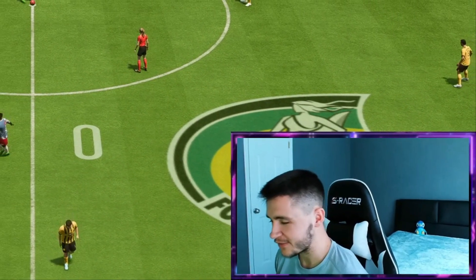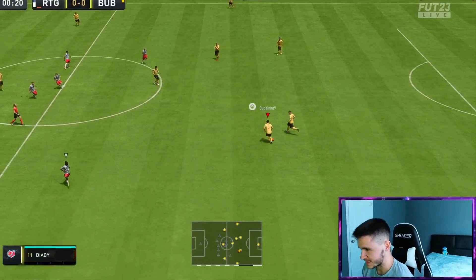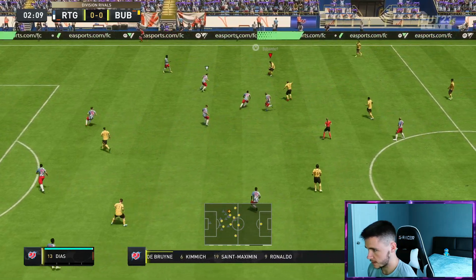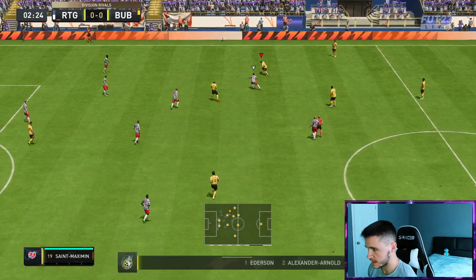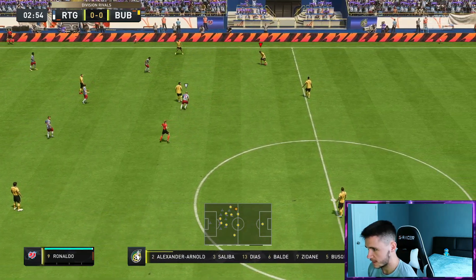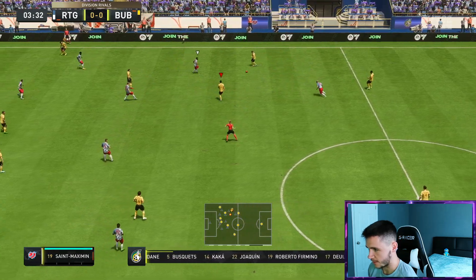Ladies and gentlemen, the first game of division rivals and we're coming up against the five back — what else do you expect? Let's go ahead and test out Joaquin's dribbling real quick. We did throw on the engine chem style which is going to bump up his agility and balance, but he does feel quite clunky on the ball — it just feels kind of slow. We'll see how that affects this game later on.